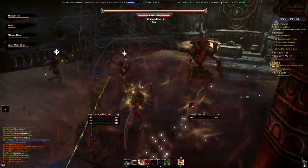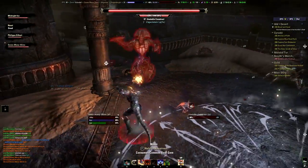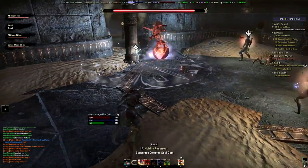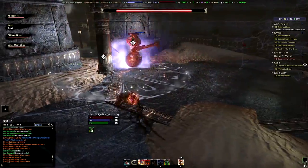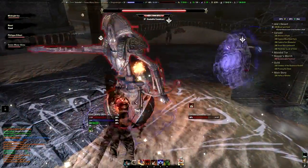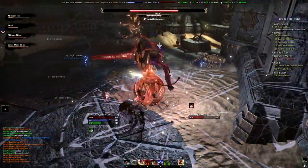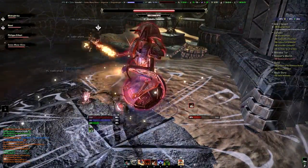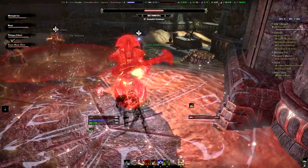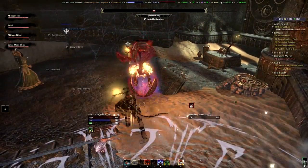This is also a minor boss. The tricky part is that the hallway leading here is filled with traps, and the entrance before the boss room also has a trap in it — our healer decided to wait in the doorway where there was actually some steam. The boss itself has two abilities: one is a small AoE, and the other is a crossbow attack where he fires an explosive bolt at a party member that will explode after a second. So it's important that you run away from your crew once the boss shoots at you.